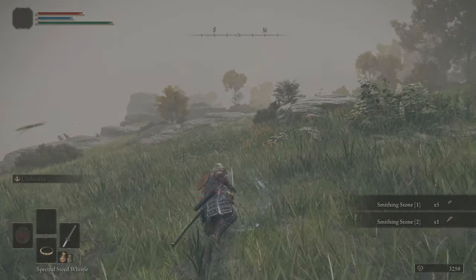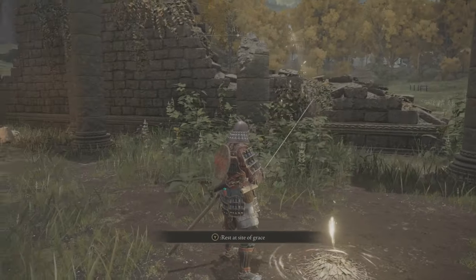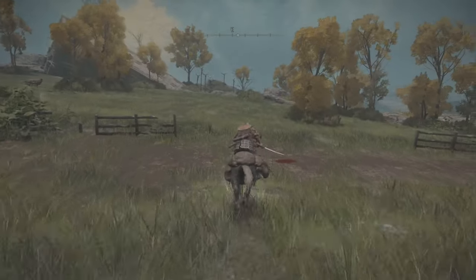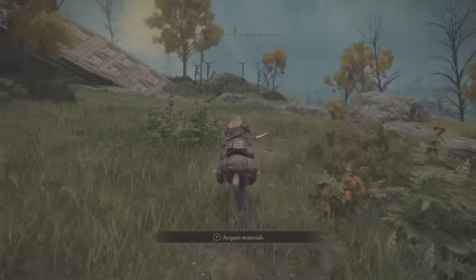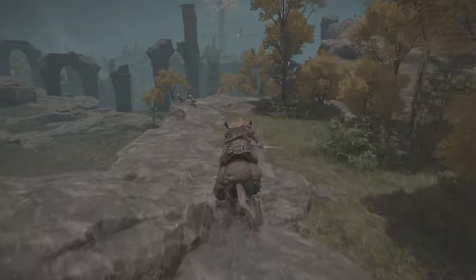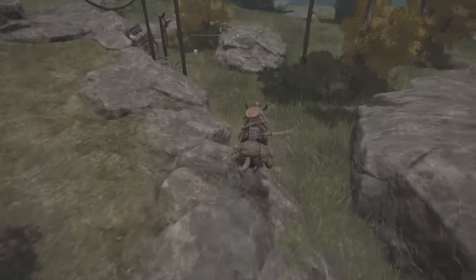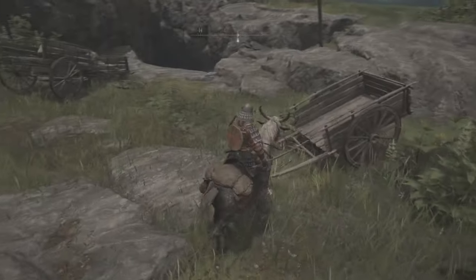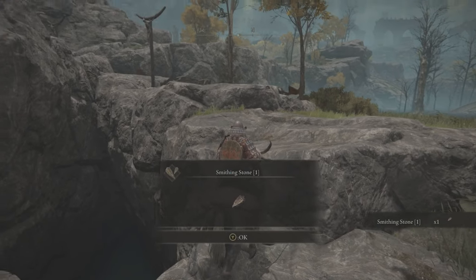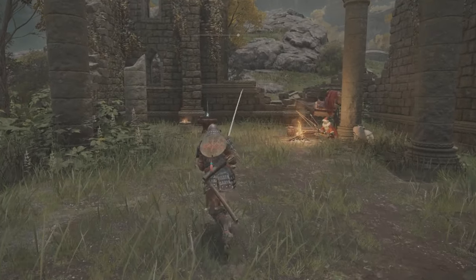After you grab those goodies, fast travel back to the Church of Elleh. We need one more smithing stone to do the plus 3 upgrade. For that final smithing stone, which is very close by, you need to simply get off the cliff to the side of the lake below, then find this small chasm in the ground where at the edge of it there will be another dead guy that holds the stone. There you go, you've got all of them. Now we can get back to the church to make the upgrades.